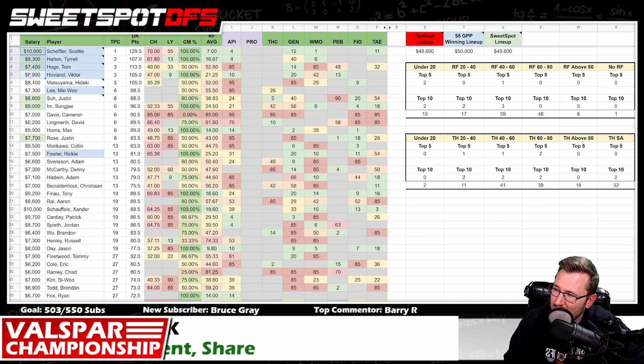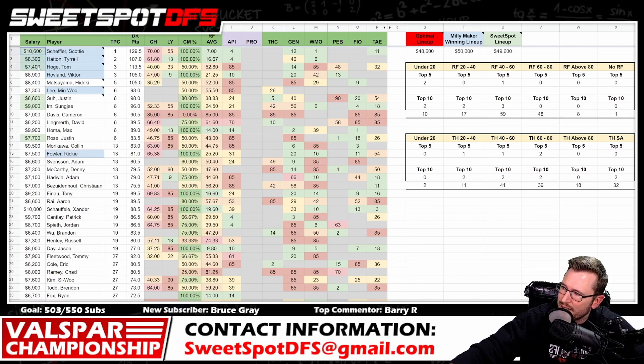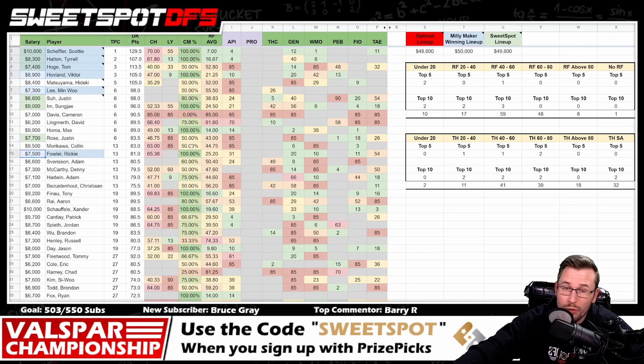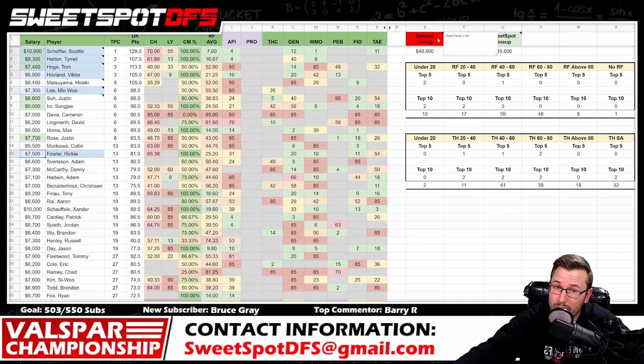Scotty Scheffler at 10K, Tyrrell Hatton at 8,300. By the way, this isn't the $5 GPP — this is the Millionaire Maker. So 10K, 8K, 7K, 8K, 7K, 7K — no 6K golfers for your Millionaire Maker. That's 10,600 Scotty Scheffler, 8,900 Victor Hovland, 8,300 Tyrrell Hatton, 7,400 Tom Hoge, 7,300 Min Woo Lee, and 7,500 Ricky Fowler. Ricky Fowler is in the Millionaire Maker winning lineup! The Millionaire Maker lineup scored 634 versus 651 — a 17-point gap. That is the most narrow gap I've seen in a very long time, so I'm giving this guy his due — it's a fantastic lineup.